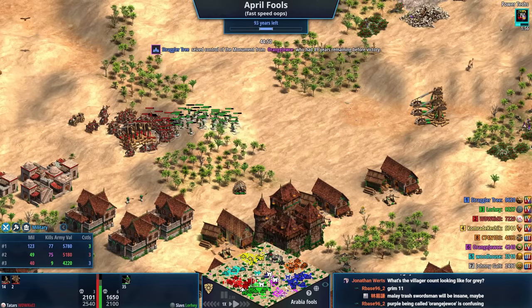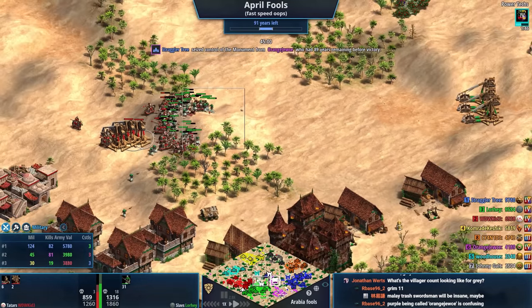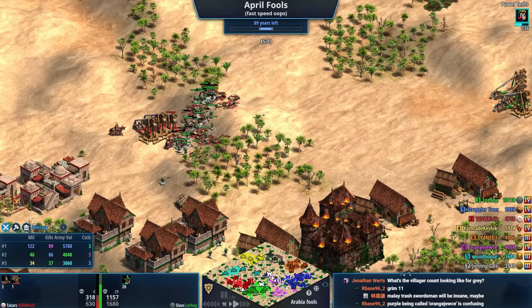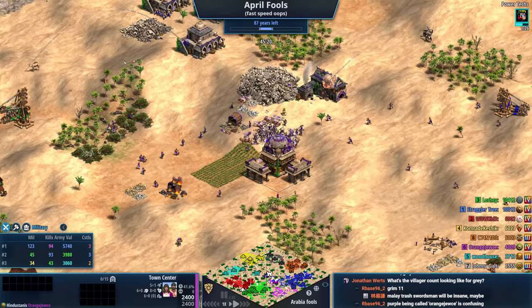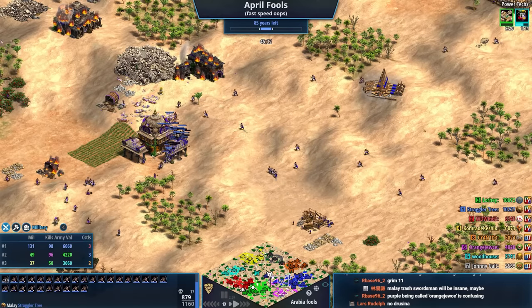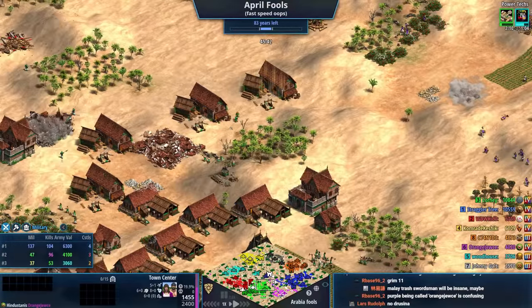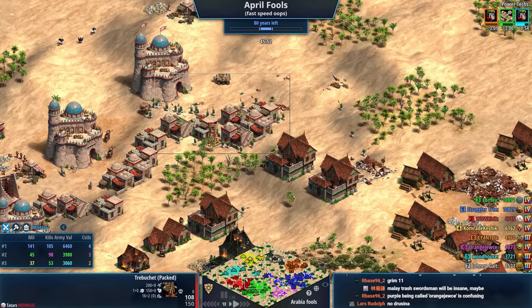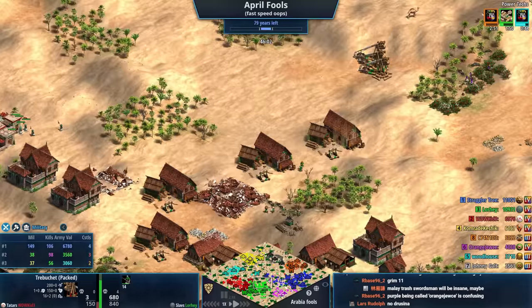I'm going to assume Druzhina is in for these Halberdiers. And the Keshiks are getting destroyed. Green will lose a castle, though. Simultaneously taking a castle out over here — look at the Karambits go! In a Black Forest game the other day, I went full Karambits against Bohemian Gunpowder and was pushing it back — 40, 50 hand cannons plus Hussars. Full Karambit spam did it, which is why I feel like free armor upgrades for melee is a dangerous, dangerous thing.